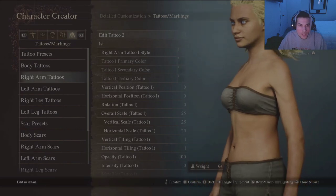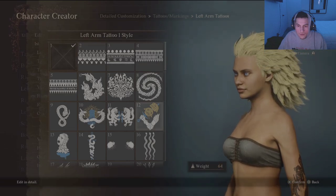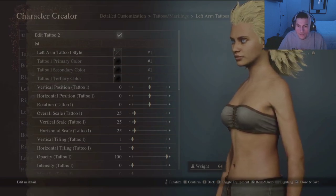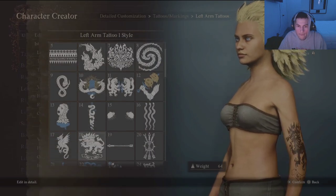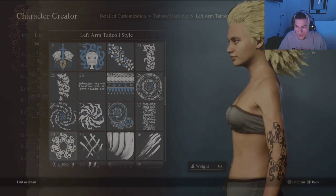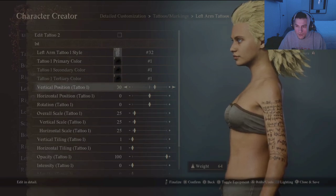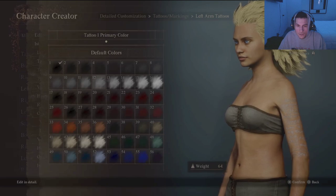Bruh, tattoos - yes! Left arm. I want more like the shoulder - oh, can we do the shoulder? Hit that - wait, whoa! Left arm. Let's go with... oh actually, can we move that though? Vertical position - oh yes, there we go. How much? Let's go - yeah, okay.